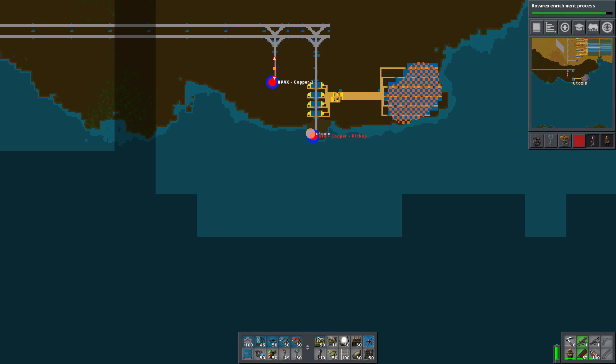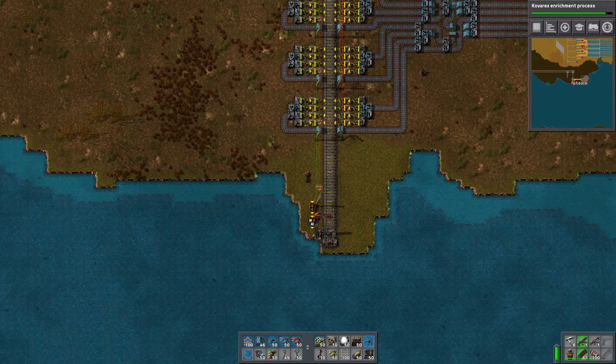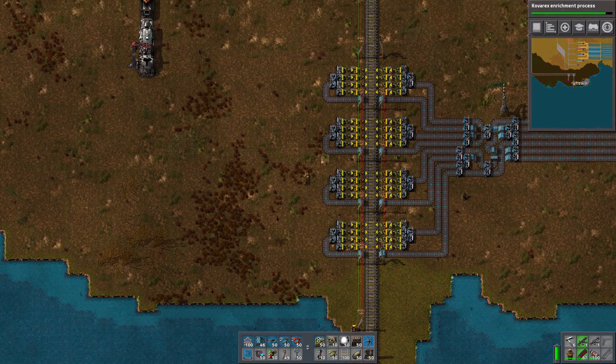You can see here on the map, this stop is red, which means it is disabled. That is because there is no ore in the chests. And once there is enough ore in the chests, this stop will enable. Let me show you how all that works.